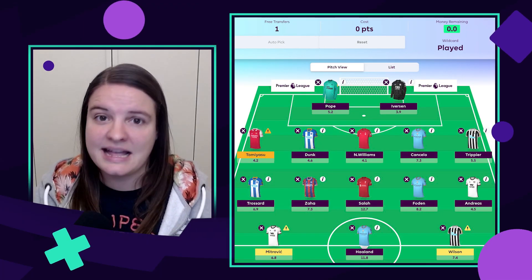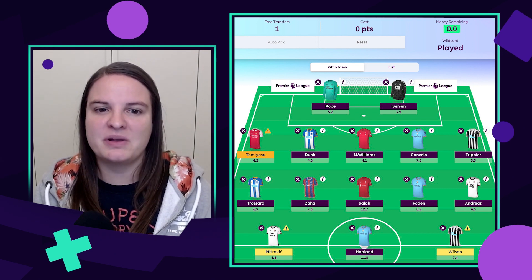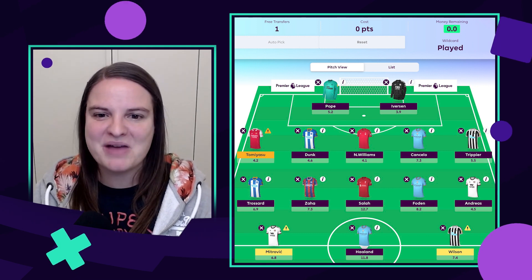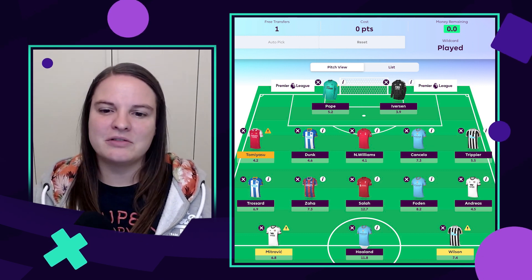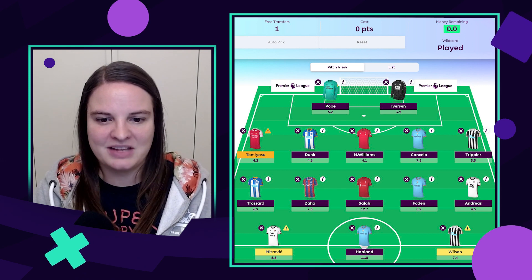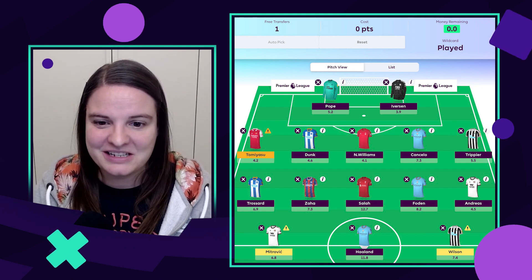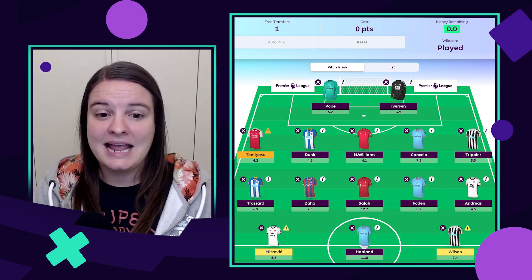When it comes to my own transfer plans, I've got one free transfer, nothing in the bank, and I'm reluctant to sell players where I've got a lot of team value built in — so the likes of Zaha and Trippier will be going nowhere. The player that's frustrated me the most in recent games is Phil Foden. I've also got an issue with Wilson having the sniffles, and Mitrovic wasn't in the squad for game week 15 — there's talk he may miss game week 16 too as players involved in the World Cup may want to avoid playing.